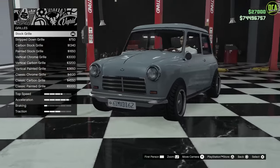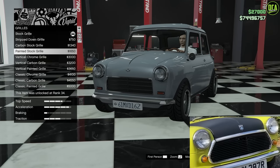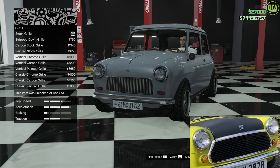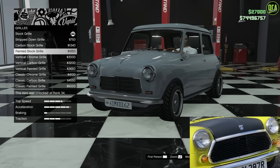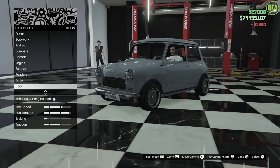Okay, moving on to the grill options. Now, the real car had black horizontal grill lines. We don't have horizontal for some reason — we have vertical. This would have been perfect if it was horizontal, but we don't have that. So the closest we're going to be able to get in game is going to be the painted stock grill. And of course, it was black.